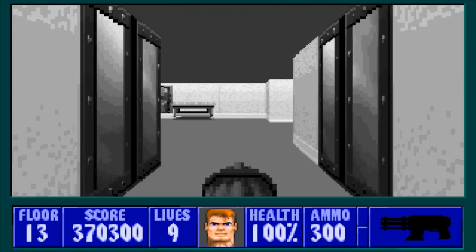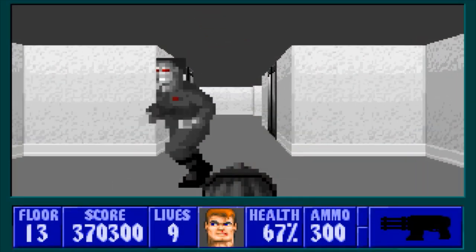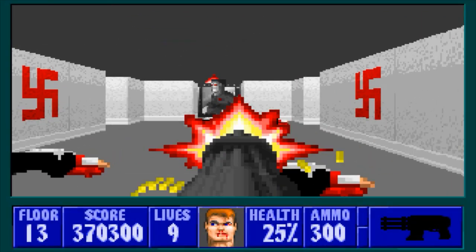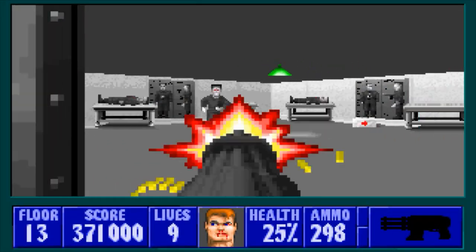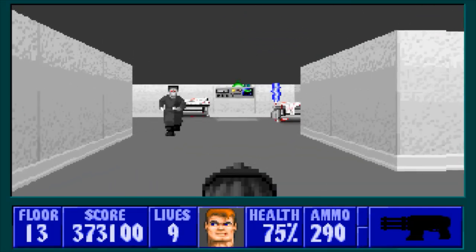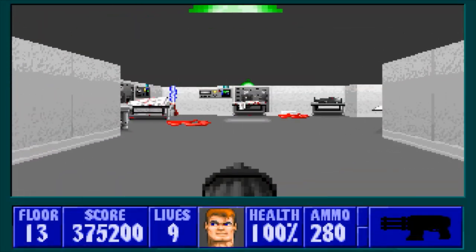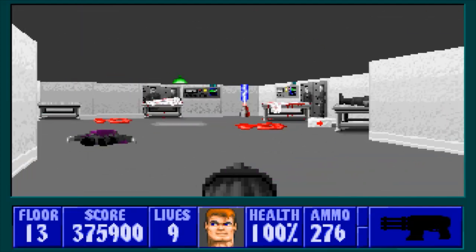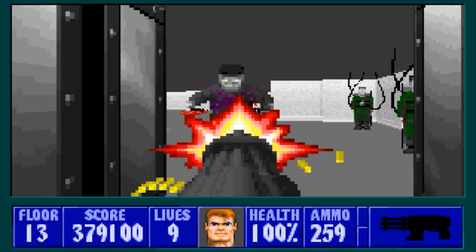Right here we have a new enemy - the knife mutant, as I call him. He'll just run at you and chop you up with the knives that he carries. He wears a gray suit as opposed to the green suit on the regular mutant. These guys really aren't that bad - they do move a little fast, and if they surround you they can kill you in a matter of seconds, but their only attack is at short range.